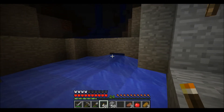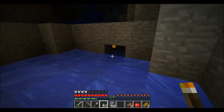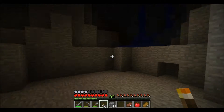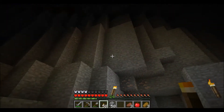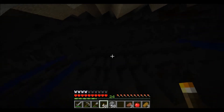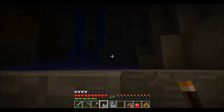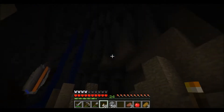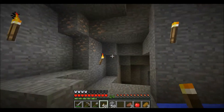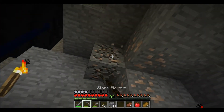Lava that way. Let me try to block off that water there — took our torch. Oh wow, we are at the bottom of this thing too. I'm not seeing anything really of interest in here other than this iron, which I'm going to grab.